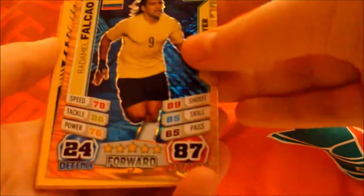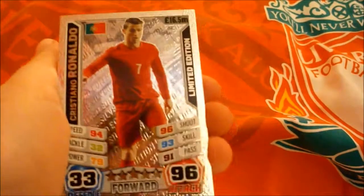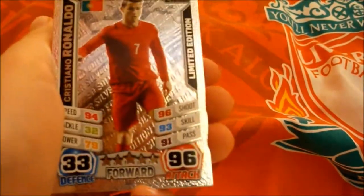Right, so last pack. I'm just going to bend the card open, especially if there's a Man of the Match or 100 Club in there, which I've not got yet. In this pack we have a manager as always. Falcao, star player. Looks like we've got the Ronaldo limited edition in the last pack! We've got the silver, which is not bad for my first one. I'll be getting more multi-packs anyway, so that's quite good. Silver Ronaldo!